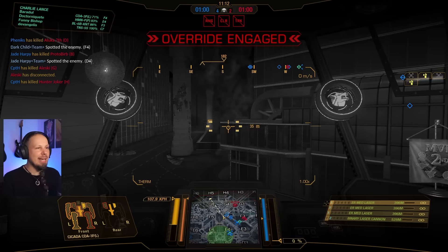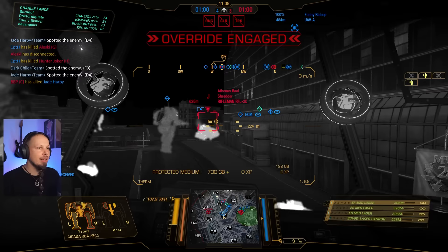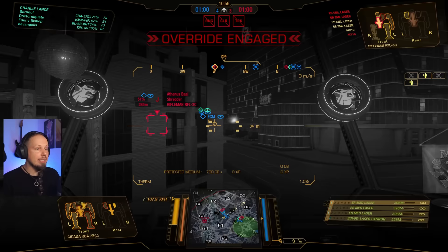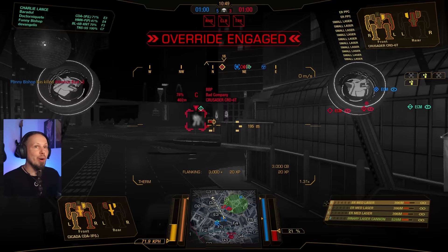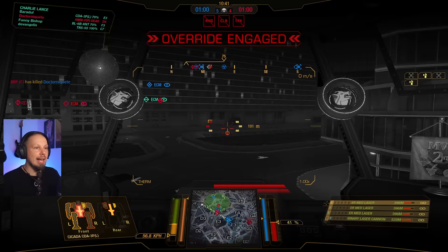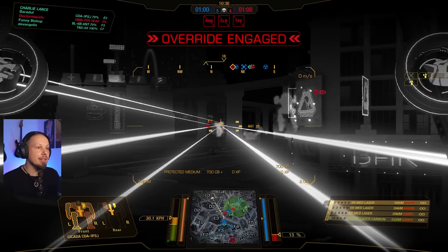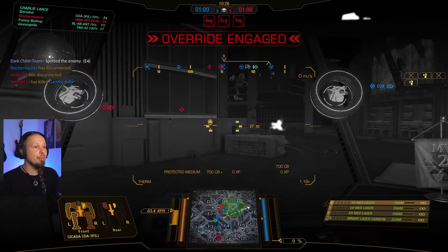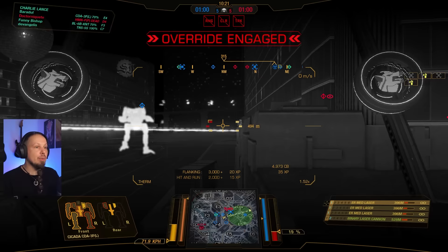We should have stayed on the right so our Huntsman could survive. Hunting down that one guy with 10 max armor — not a good idea. Can't get an angle. There's a Crusader — small laser ER PPC, that's a nasty combo — but we are in his back. We get another shot out. It's 5 vs 4, technically we have the upper hand, but just technically — bad positioning. I want to be in the enemy's flank. Are we losing the circle? We have people in there.